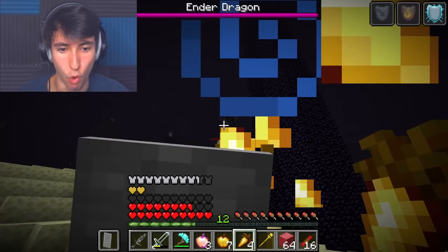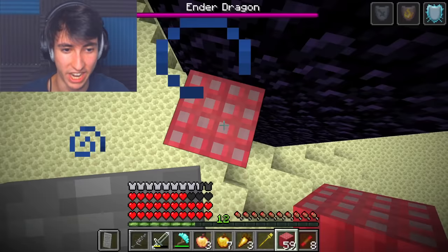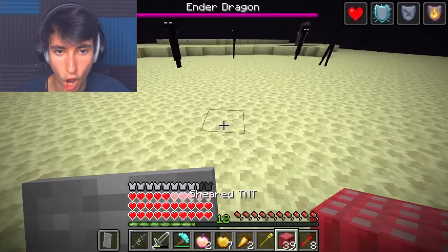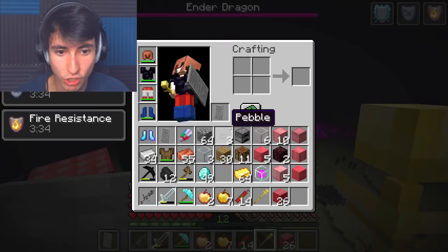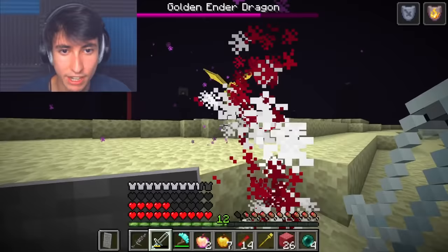Ender dragon, do your worst. Dynamite sticks — that is so awesome, I can just throw it. Can I even get the caged one? Yes I can. Stacking up with sheer TNT is not the smartest idea, but I never claimed to be smart — wait, yeah I did. I took no damage. I survived so easily. I have a sick idea: if he gets close I'm going to hit him with the gold staff. Face me, nerd — golden ender dragon!